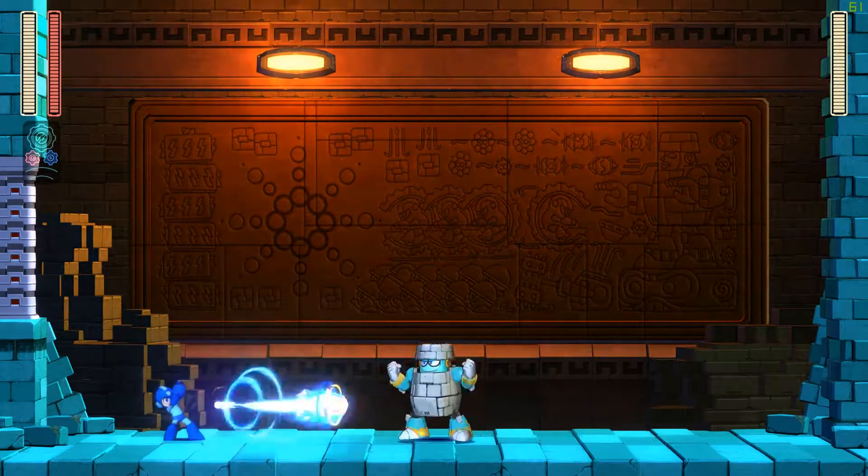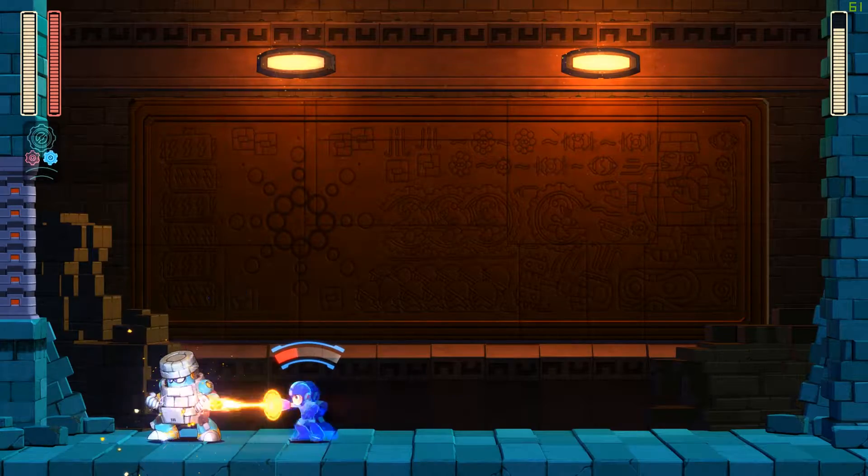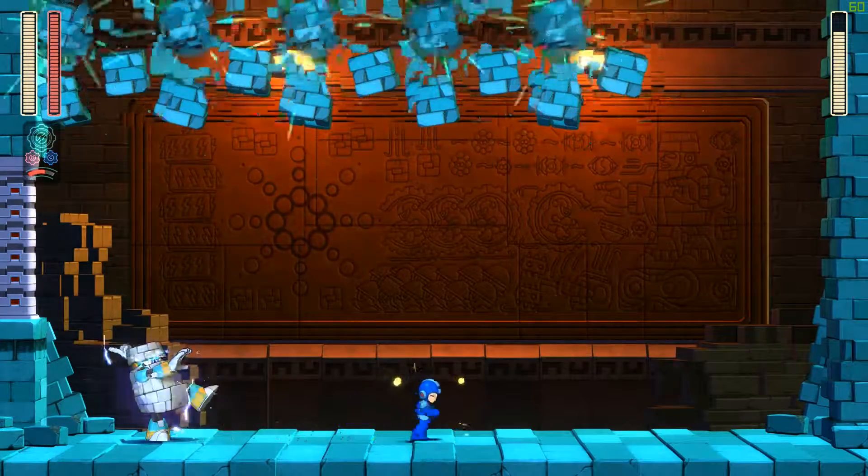Start the fight by shooting a charged shot at Blockman. Then run a little to the right as he jumps over you. When he lands, use your speed gear and drain about half of its meter before sliding to the other side of the stage.